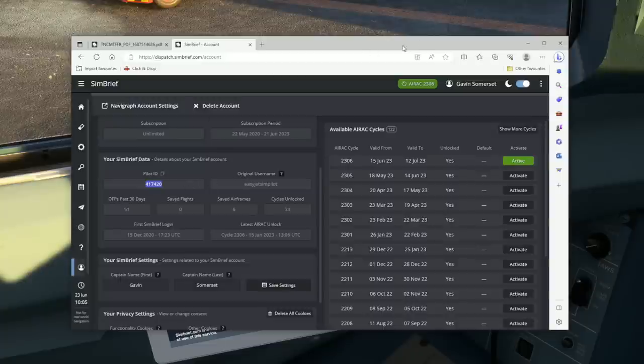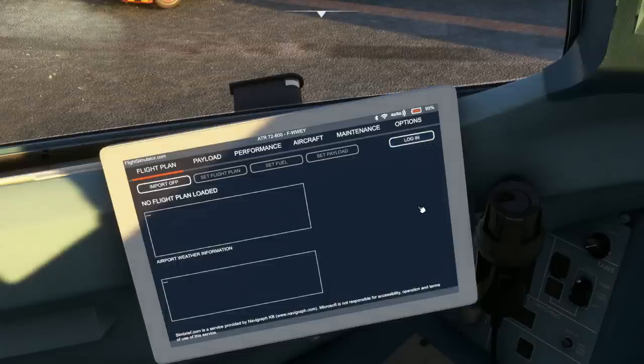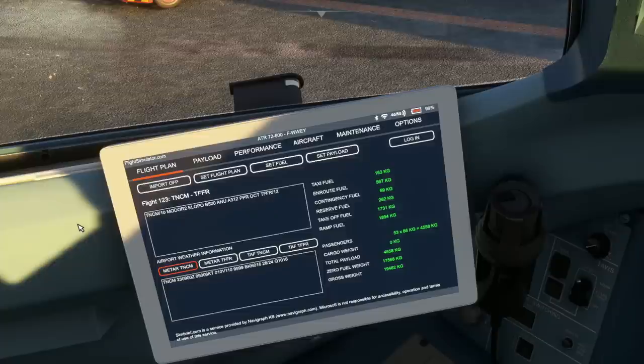So I'm going to pop that in — it's 417420 — and enter that. Now that's done, hopefully we can click Import and the flight plan should bring itself in. There it is — the full flight plan loaded with the correct departure runway and correct arrival runway. I also like the fact that as a new feature you're now able to get the METAR for the airports as well as the forecast, because previously in the ATR we couldn't do this. Finally we can get weather information in the tablet, which I think is a huge plus.